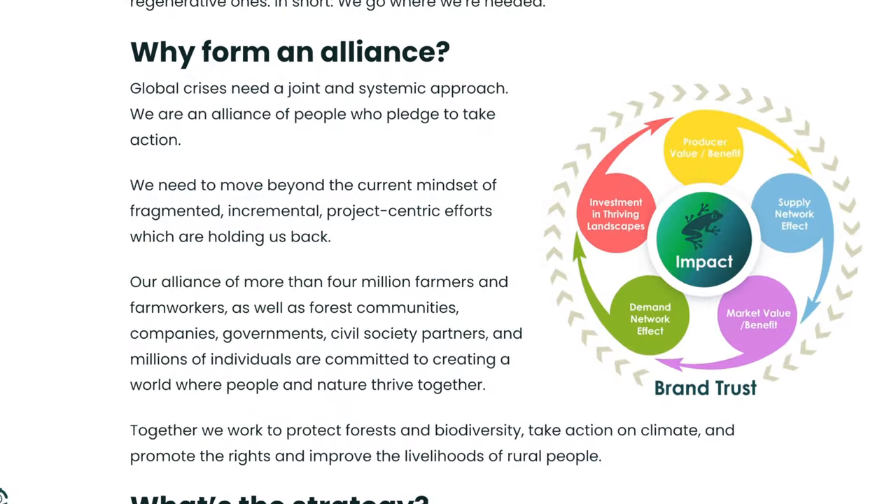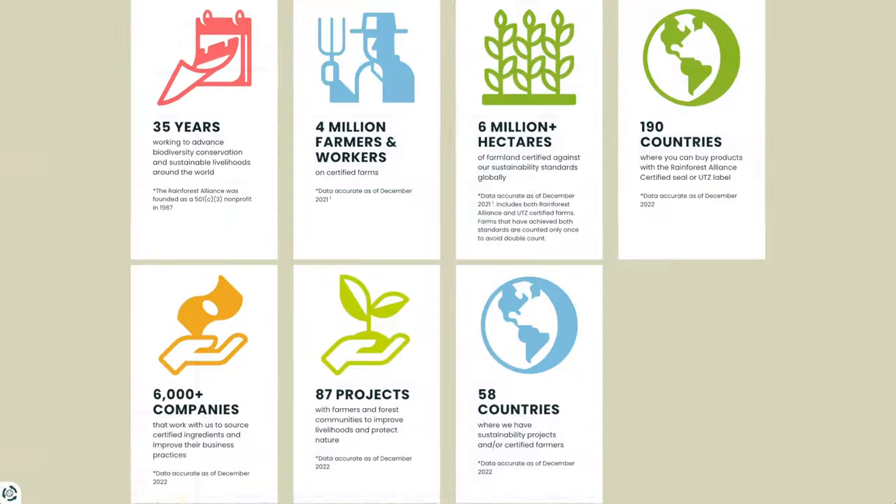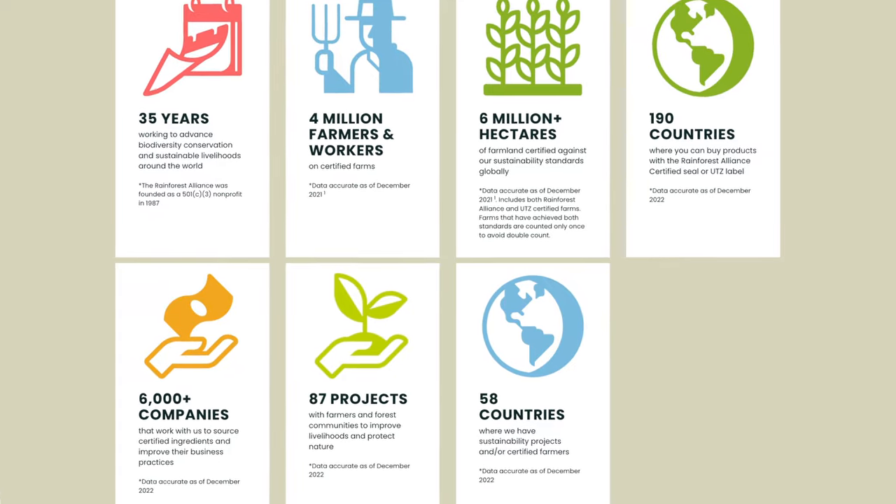Congratulations, little dude. That was a very tight game of Mycelia. With 18 dew drops removed from my board, we're going to send $36 to the Rainforest Alliance. This is a nonprofit organization that's been around since 1987 and currently has operations in over 70 countries worldwide. Their goal is to build an alliance to protect forests, improve the livelihoods of farmers and forest communities, promote their human rights, and help them mitigate and adapt to the climate crisis. You can find out more about the Rainforest Alliance by clicking the link down in the description.